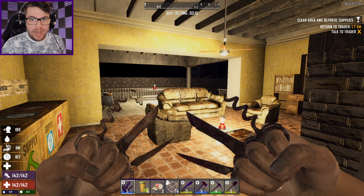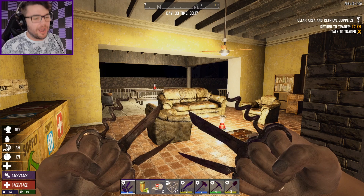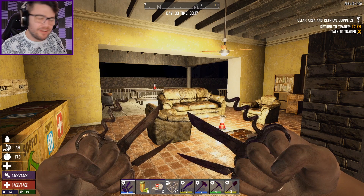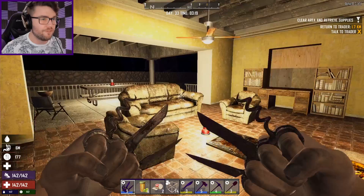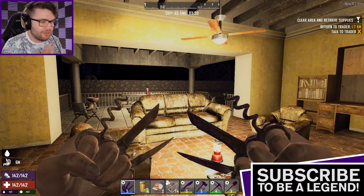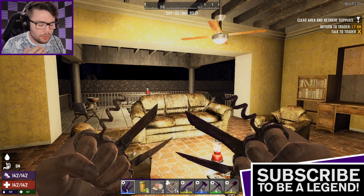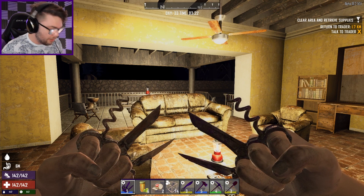G'day guys, my name's Josh, you can call me ZhaWoodle, and welcome back to 7 Days to Die in Alpha 18, where I'm back to continue the fists only challenge. We're coming into day 33, and I've got a lot of things planned for today. I'm not sure how to fit all of it into one episode, but we'll see how I go.